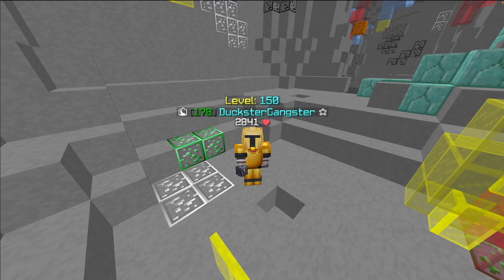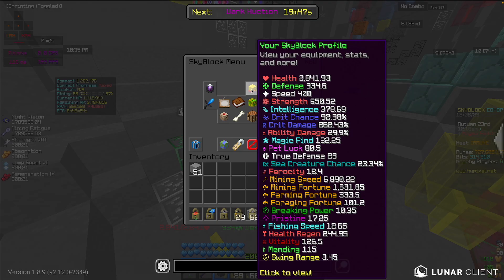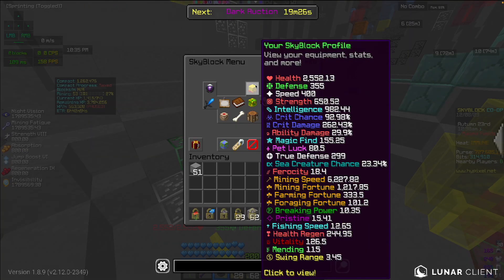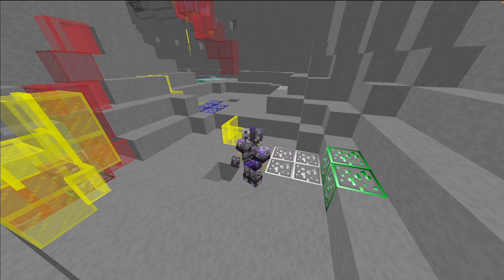Those things will remain constant, and that will be what's giving me these stats — also 17.25 Pristine. Compared to my Sorrow set, where I now have 6,227 Mining Speed, 1,217 Mining Fortune, and 15.41 Pristine, which is not too large of a difference, but it is quite a big difference.